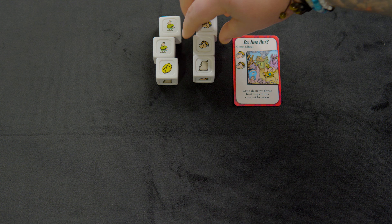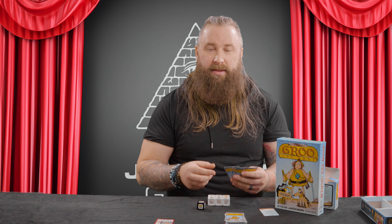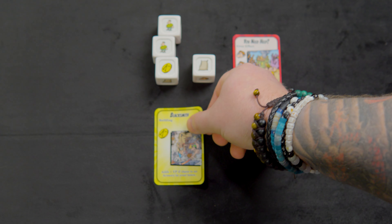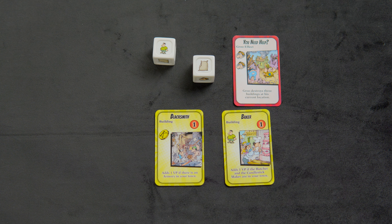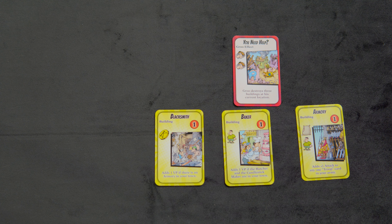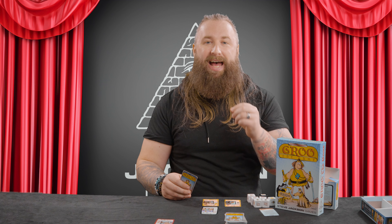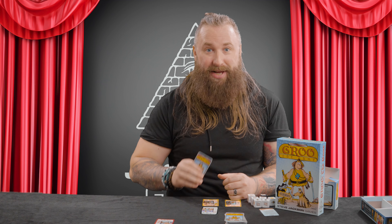Construction phase: roll all seven dice to determine your raw materials on the white dice and Groo's movement on the black die. Groo will either immediately move one town left or right, two towns left or right, or stay still if you roll Rufurto the dog, Groo's trusty companion. You'll roll a combination of copens, supplies, labor, and Groo heads on the white dice — this determines what can happen in the construction phase. You can spend these dice rolls to take actions. First, spend any Groo heads you want in order to play Groo effect cards that affect the town he's currently stationed at.